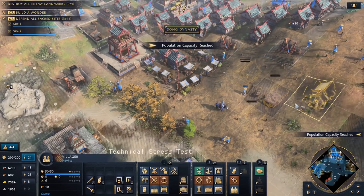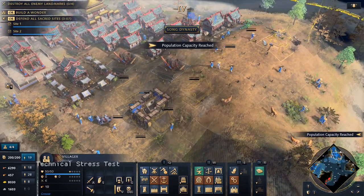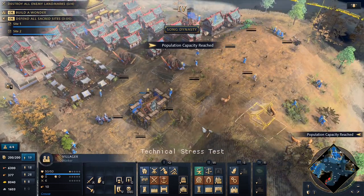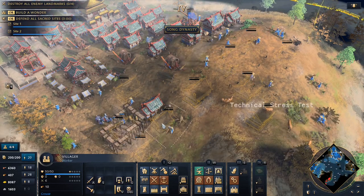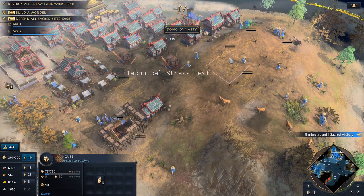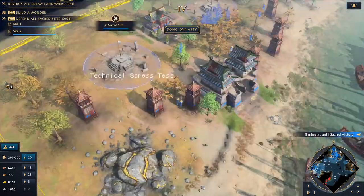How many houses can we have? Okay — more houses don't actually do anything. Good to know, 200 is the maximum.